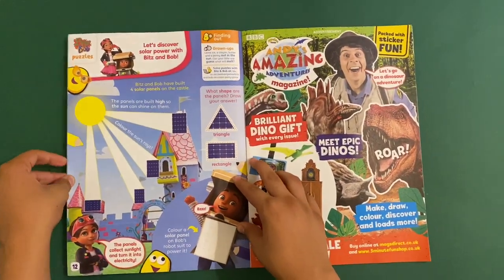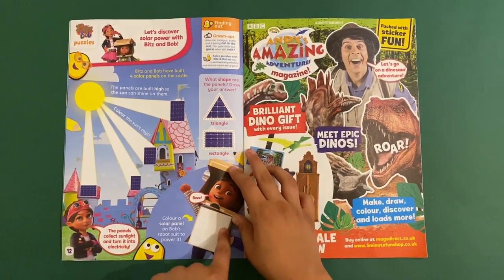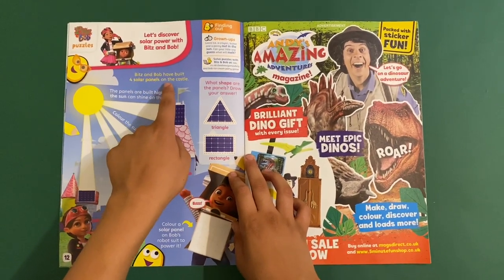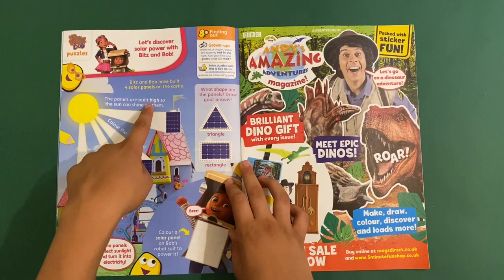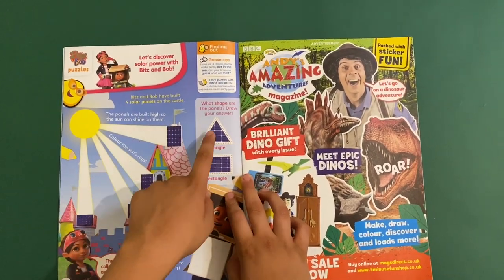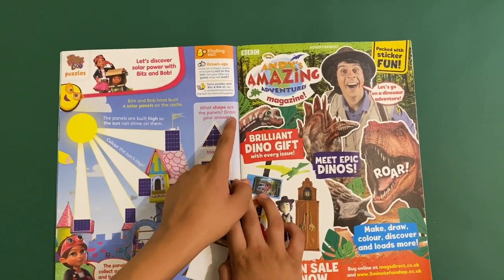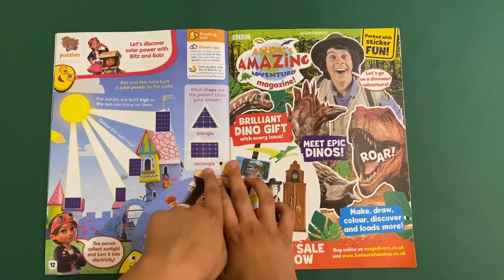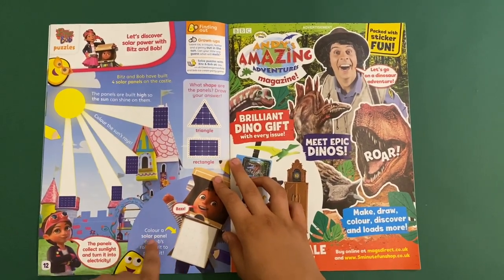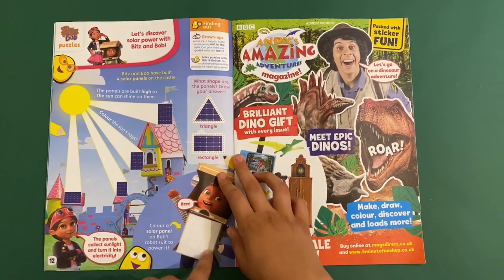Next we've got Bits and Bobs — let's discover solar power with Bits and Bobs. Bits and Bobs have built four solar panels on the castle. The panels are built high so the sun can shine on them. What shape are the panels? Circle your answer — I think they're rectangles, and there are four of them. Then color the sun's rays and color a solar panel on Bob's robot suit to power it.